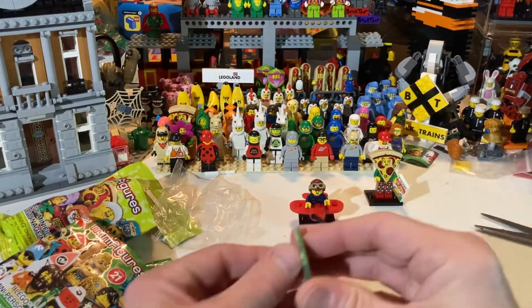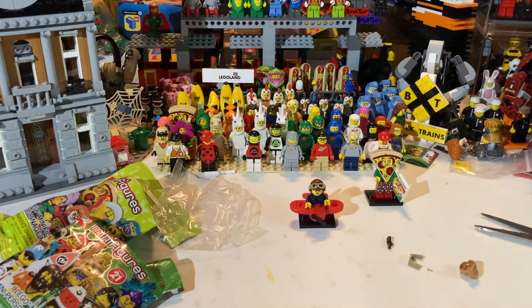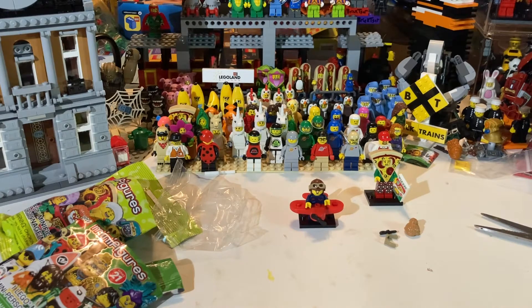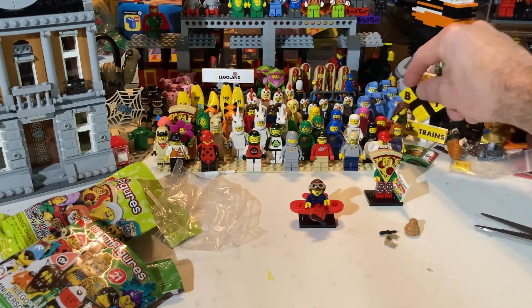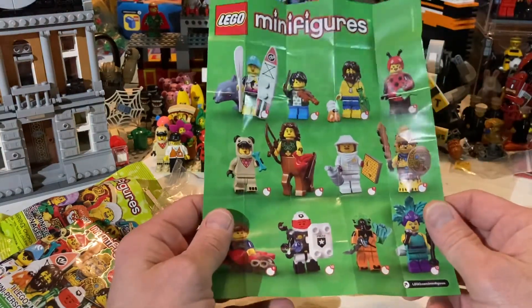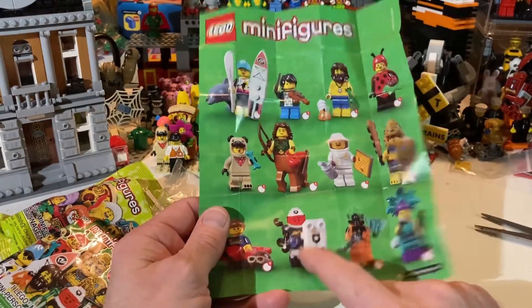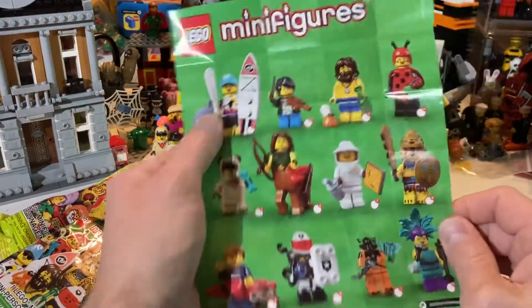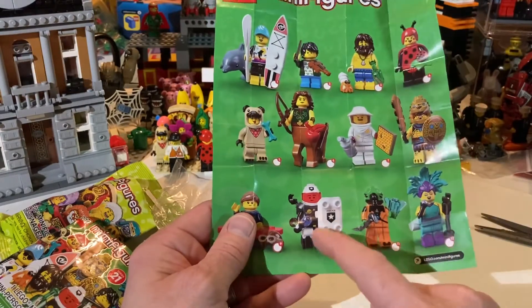The only one I still want — there's only one more of these I want. This one is really easy to find, but the easiest one to find is the Minotaur back here. After watching BrickSar's video when he revealed the whole set, I might end up getting the whole set. I definitely want the space police guy now. The fig is a lot cooler to me than the accessories, but I do want him. He's not that hard to feel because you can feel that shield.